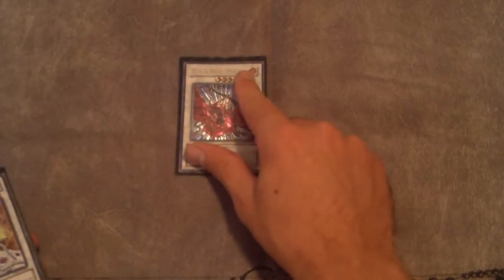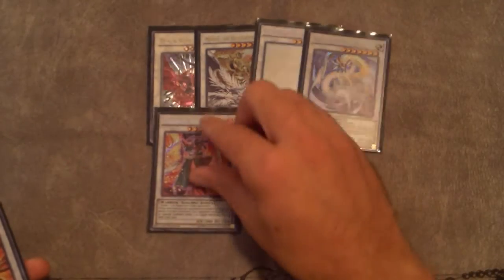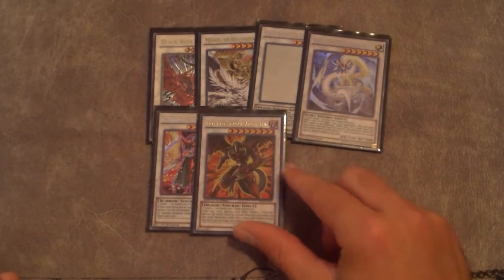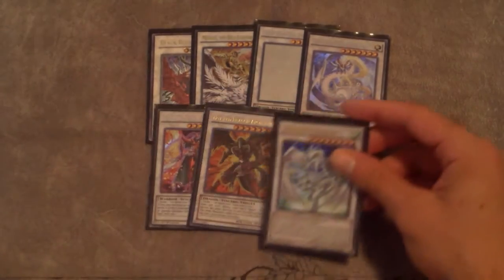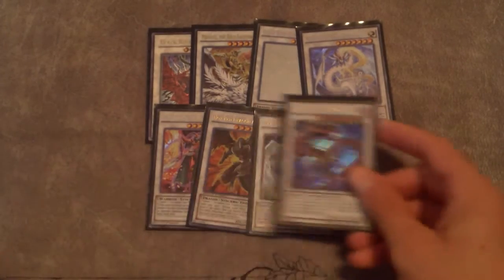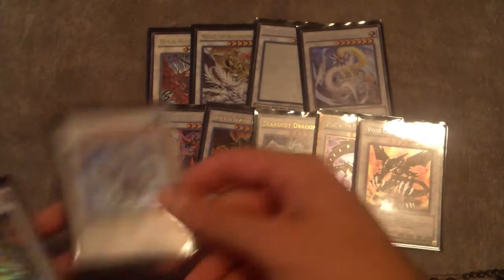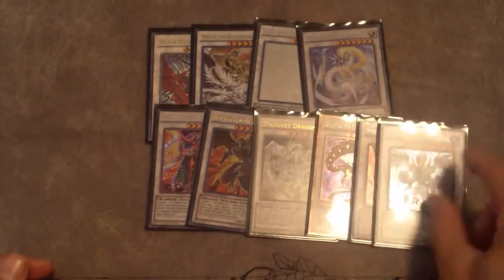For the synchros at level seven: one Black Rose, one Michael, one Clear Wing Synchro Dragon, and one Ancient Sacred Wyvern. For level eight: Crimson Blader — still good against Nekroz and in the mirror match. Red Dragon Archfiend — there's a reason we play a lot of dragons, you'll see shortly. One Stardust Dragon, one Beelze, and Void Ogre Dragon. I don't make Trishula a lot but it's there just in case — resolving Trishula puts your opponent at a huge disadvantage.